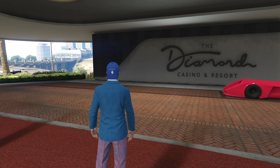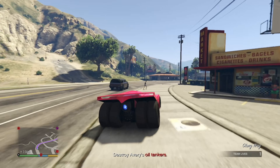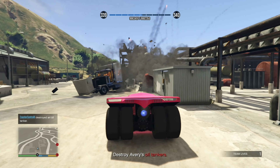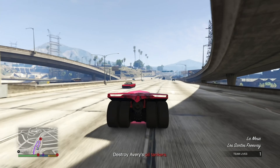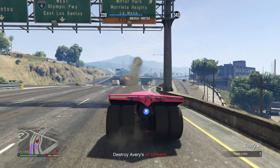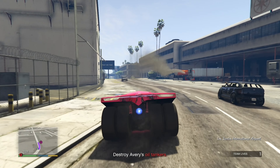Now we're jumping into the next mission: Play to Win. We have to take out oil tankers across Los Santos. I'm in my Vigilante here — hopefully this will make it a little quicker. We made it to the first tanker and that oil tanker is down. Here's the second oil tanker — there's a missile heading straight for it. There are a lot of decoy cars in the way. Second one's down, let's move on.